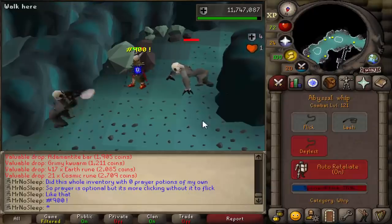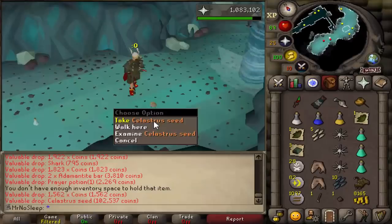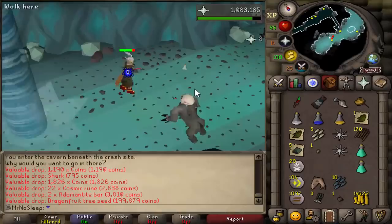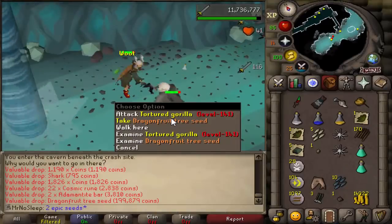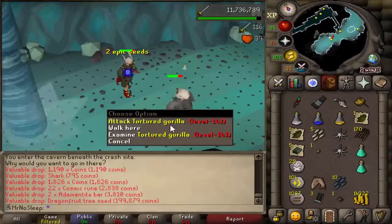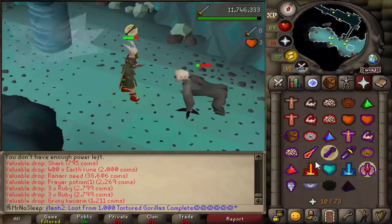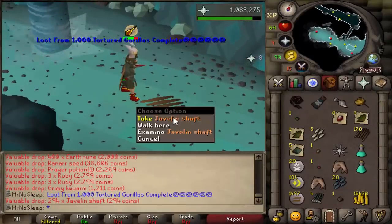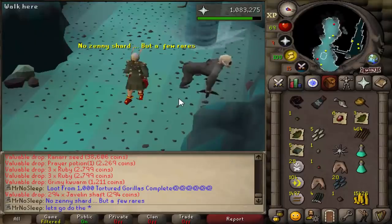The last inventory of the video was done with zero prayer potions — possible, just not easier than bringing them. I did manage to get two dragonfruit tree seeds almost back to back, as well as a Celastrus seed. I don't actually see the Celastrus seed on the OSRS wiki, but every other seed is listed there.